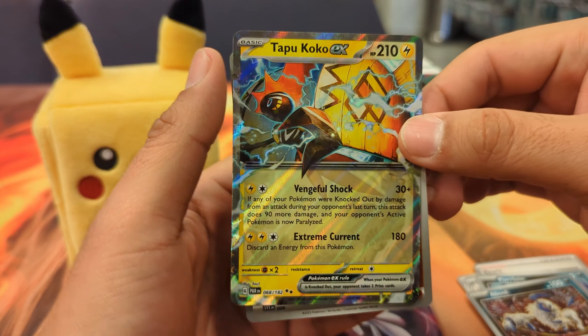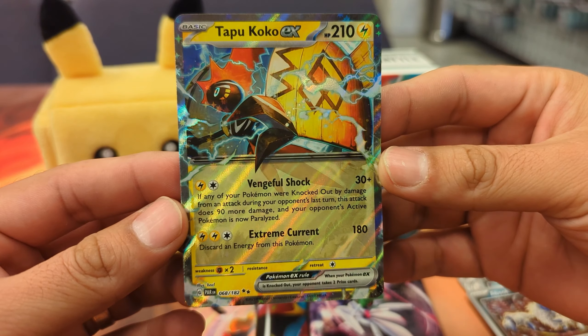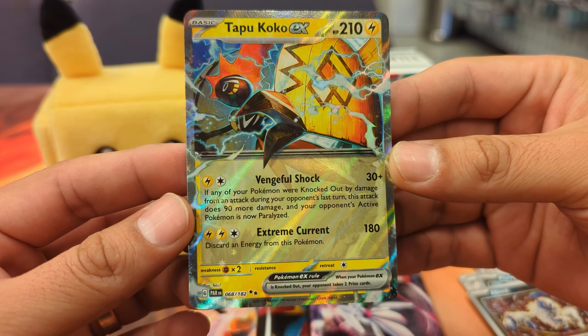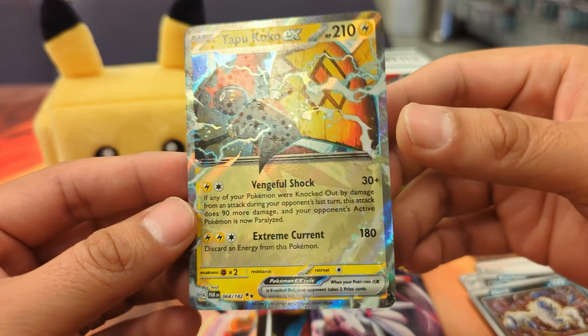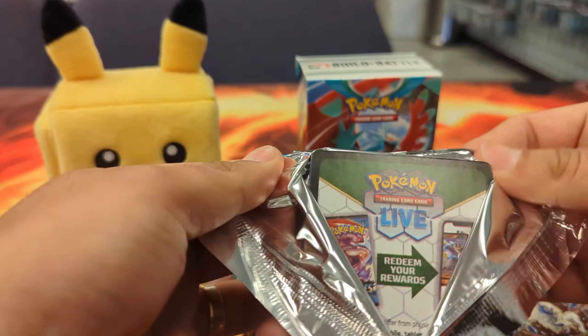Crobat, Fork, Purloin, Absol — ooh, the Tapu Koko EX! Let's see this one. Vengeful Shock: if any of your Pokemon were knocked out by damage from your opponent's last turn, this attack does 90 more damage, and your opponent's active Pokemon is now paralyzed. Let's go, that's a good one!